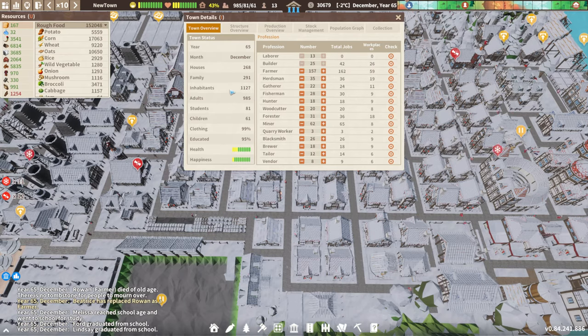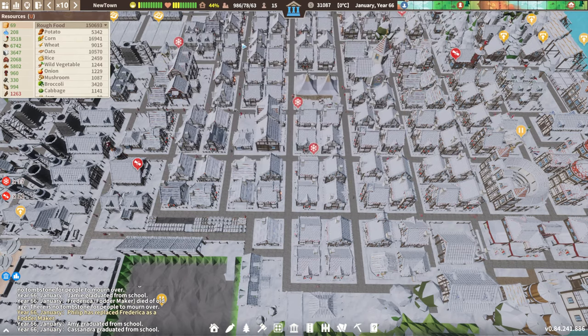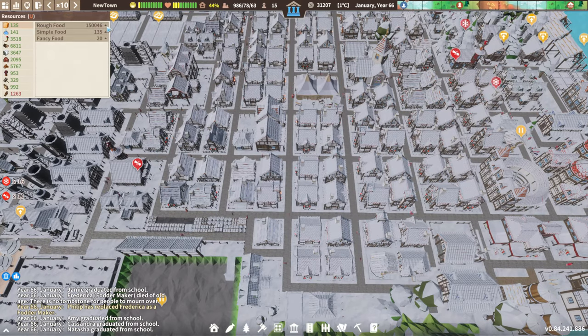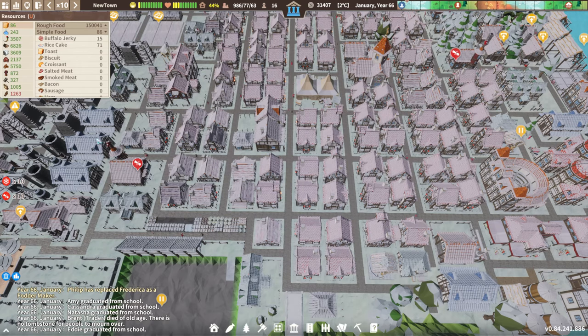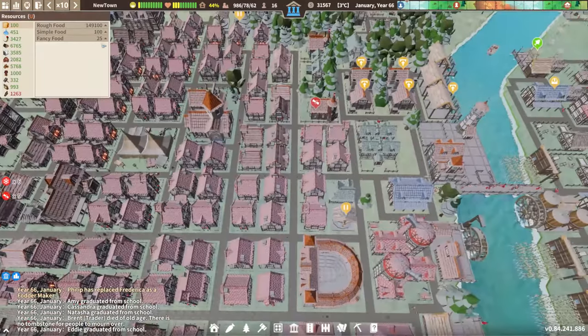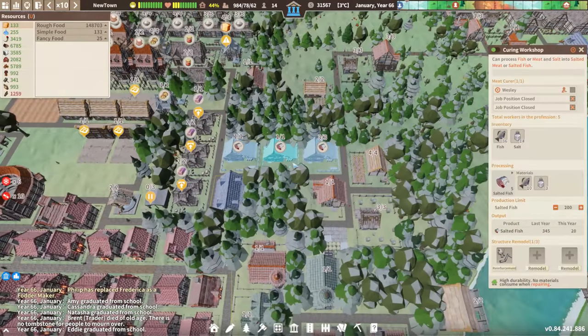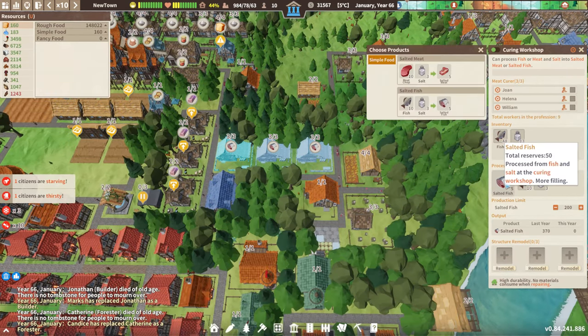Talent overview — we still haven't quite gotten to the 12,000 mark yet. I just wish they would eat the rough food so that we could build up the simple food and the fancy food. I mean we're getting some in but it's basically gone as soon as we get it. We could get more by increasing the number of curing workshops.